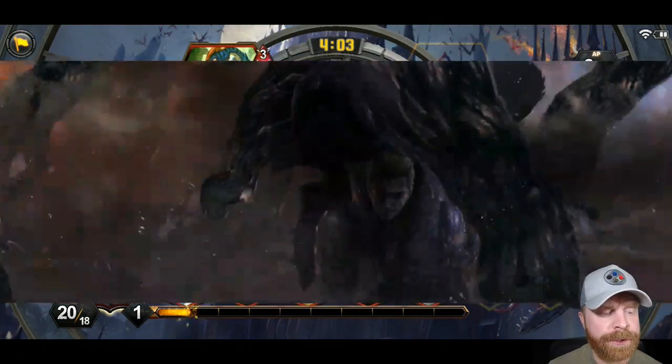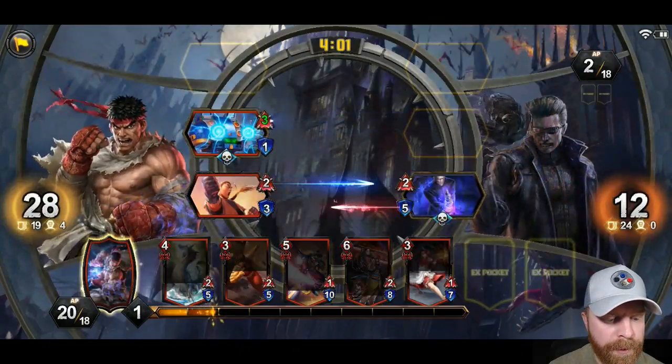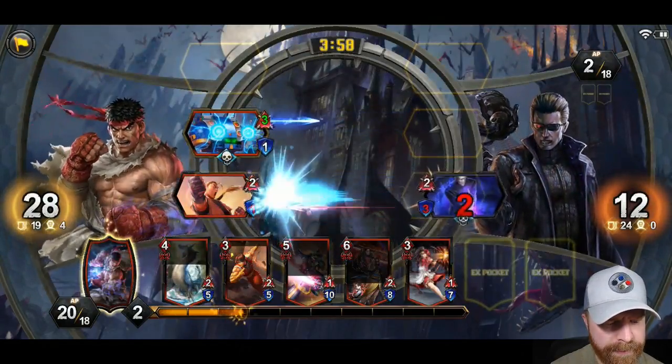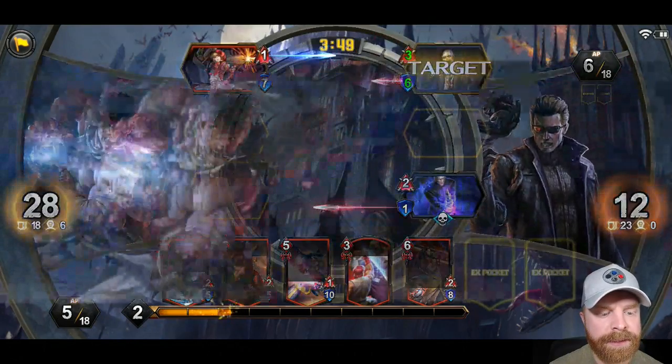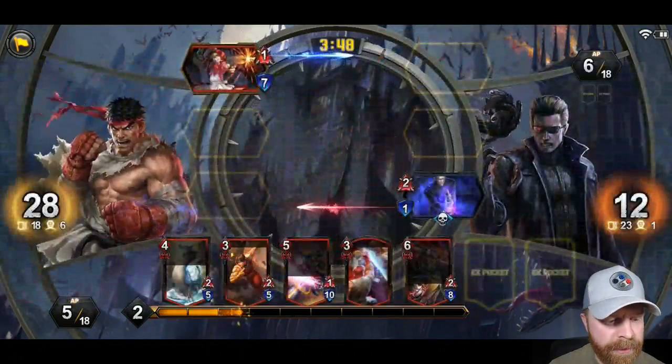He's just used a special ability to completely obliterate my card. I have one in the bottom left too — I'm just holding on to it. I'll use my special ability there to knock out his card. You can see right away that the animations and artwork are really, really great in this game.